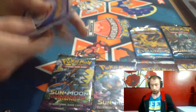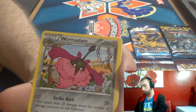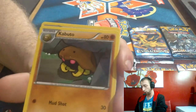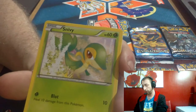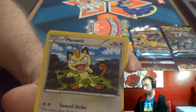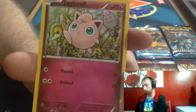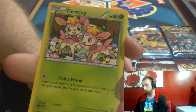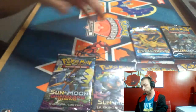One, two, three, four. And in this one we have a Mothim, Wormadam, Kabuto, Lombre, Snivy, Meowth, Gothita, Jigglypuff, Deino, and a reverse artwork.